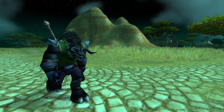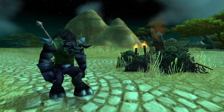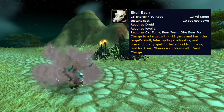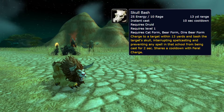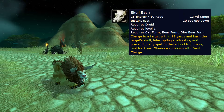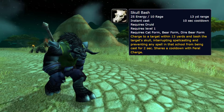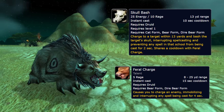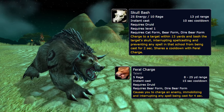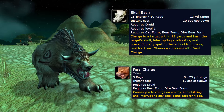Moving on to Druids. There are 2 runes that really stuck out to me. The first being School Bash — charge to a target within 13 yards and bash the target's school, interrupting spell casting and preventing any spell in that school from being cast for 2 seconds, sharing a cooldown with Feral Charge. To me, this just sounds like a worse version of Feral Charge. So why would anyone literally take it, even if it didn't compete with any other runes whatsoever? It's quite literally a worse Feral Charge, and they share a cooldown.